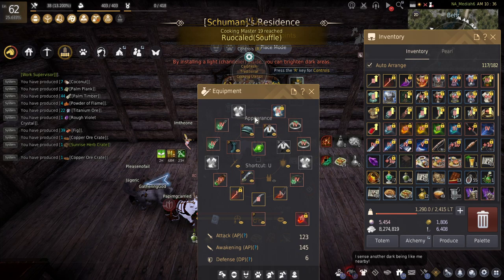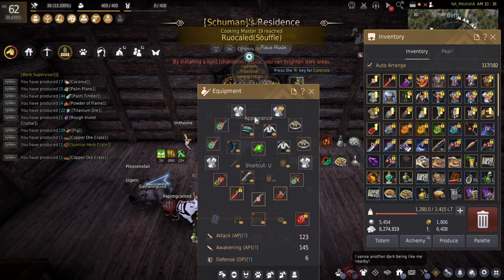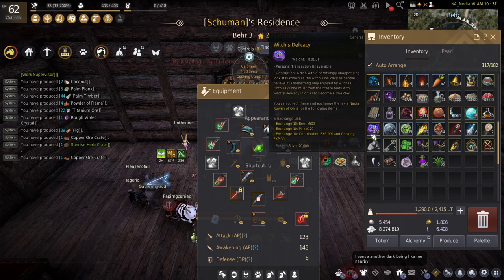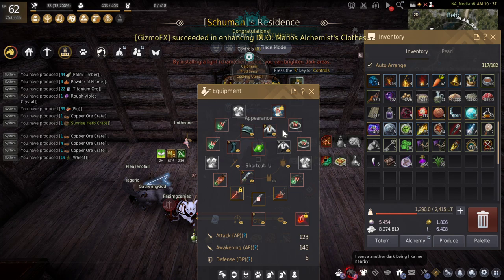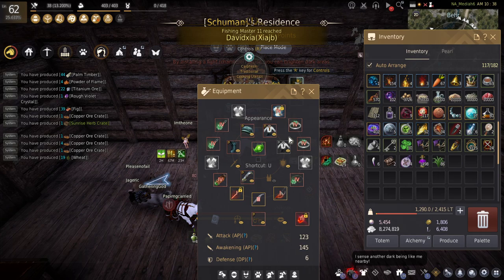The length of time doesn't really matter much — basically the higher the mastery, the more cook plates you will receive. As you can tell from me going to work and overnight cooking, I've already acquired a bunch of cook plates. It's going to be dependent on your mastery for how many plates you receive overnight.